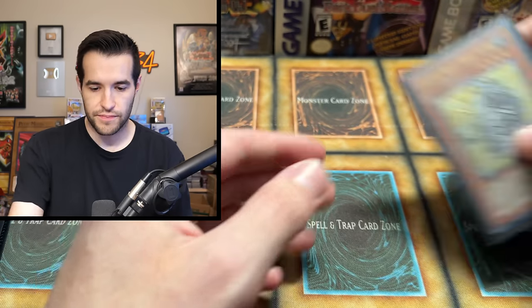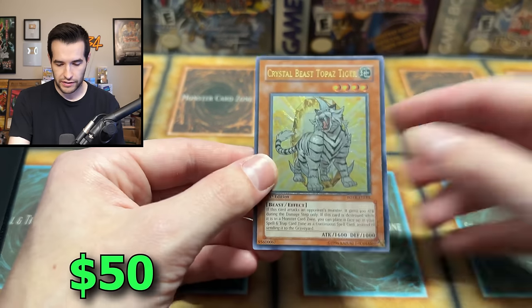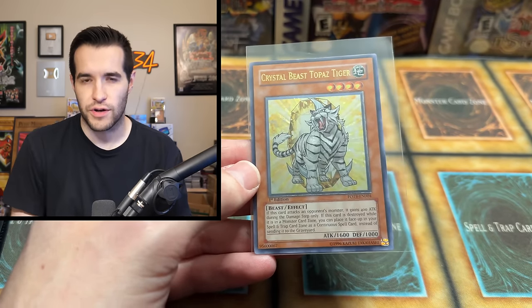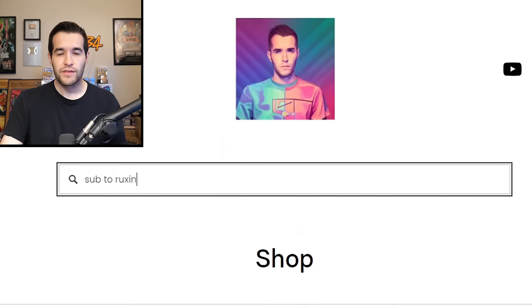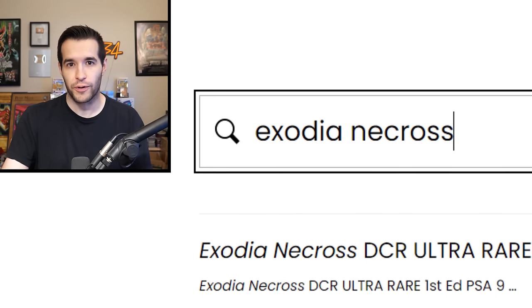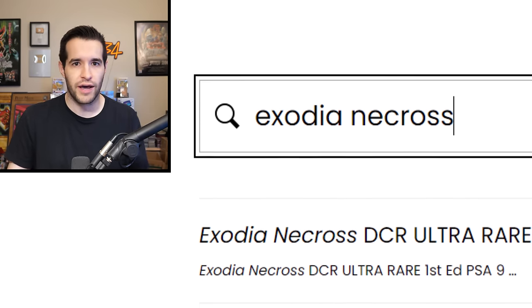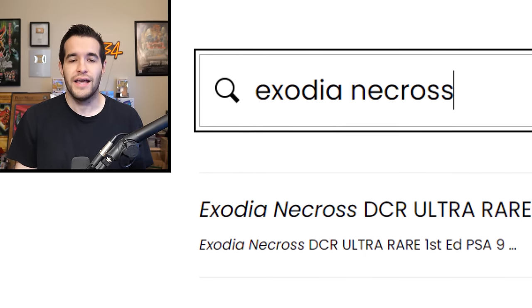Sacred Phoenix of Nephthys, got a Crystal Beast Topaz Tiger — another pretty expensive card. Force of the Breaker Ultimate. Back has a few scratches, probably Light Play on this one, but still pretty nice. By the way, I will probably have some of these cards listed on my website — whatever I'm selling will probably be on Rooksand34.com. I finally added a search bar, thanks to Strictly Sealed for pointing that out, so now you can search for what you're looking for.